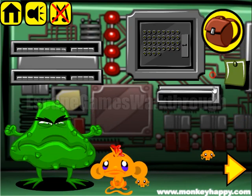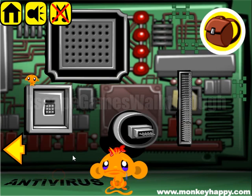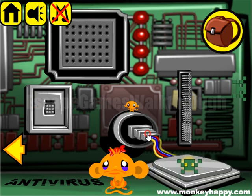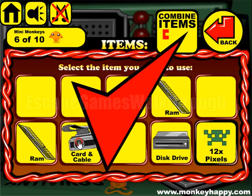We are collecting all the items around here. And what do we have? We have a cable from the hard disk. Let's assemble it — it attaches here. Get one more pixel. Then we have a cable from the graphic card.